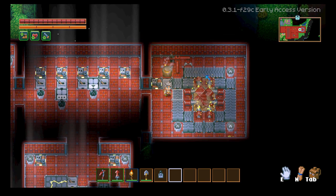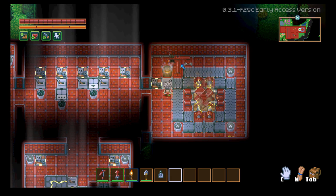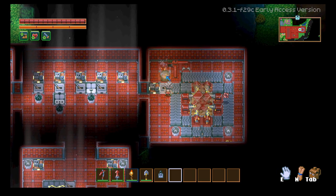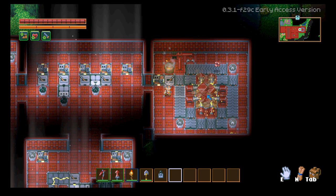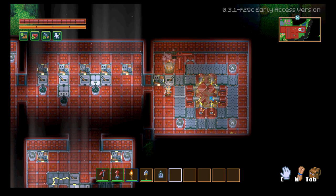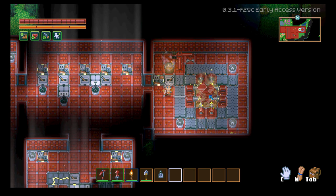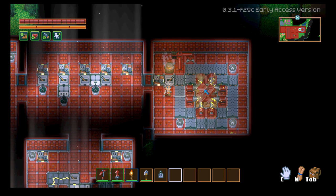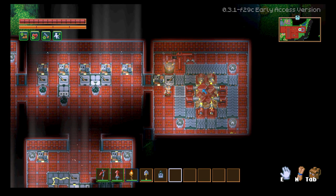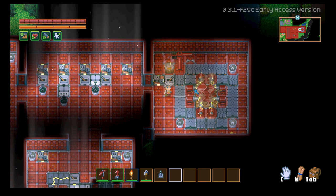You can set up a system where ore comes out onto a conveyor belt, goes to a robot arm, and then into your smelter — giving you endless resources. These nodes take a long time to deplete: it takes about four or five hours for one to go away, and you'll get about 500 scarlet ore from a single node.